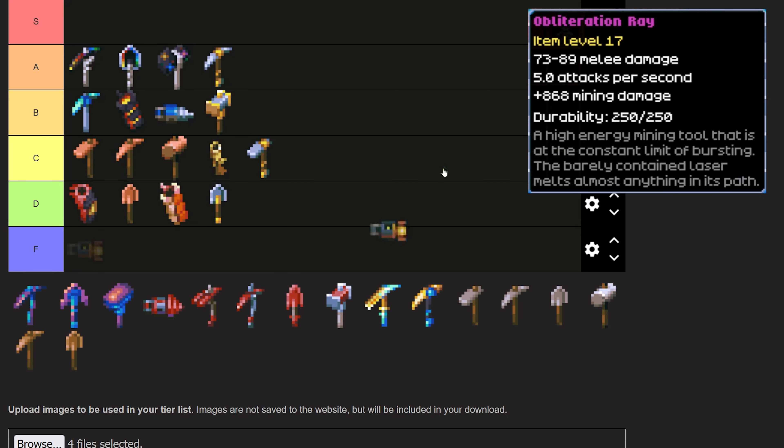The Obliteration Ray — I'm throwing this one into S tier. Not because it is the best mining tool in the game — it's not — but it is just extremely versatile. Yes, it's an excellent mining tool, but it's also an excellent melee weapon and actually an excellent ranged weapon because it has a really long beam. So even though you get melee bonuses from it, you can use it like a ranged weapon, and that's really useful.